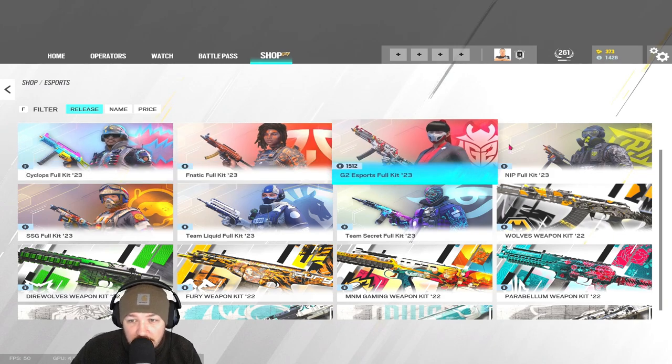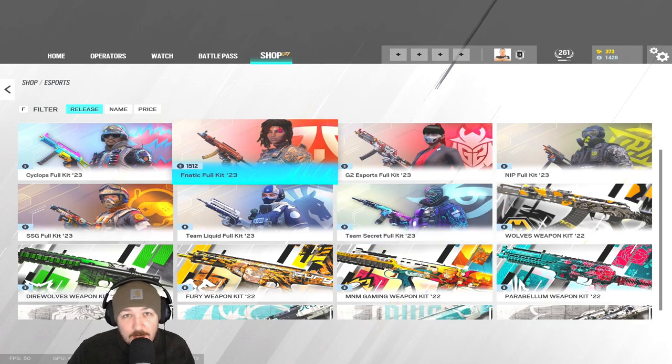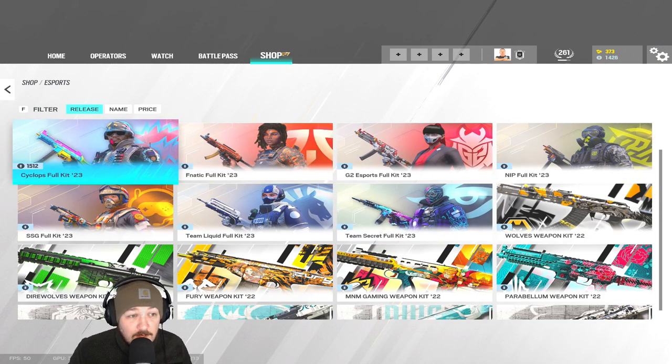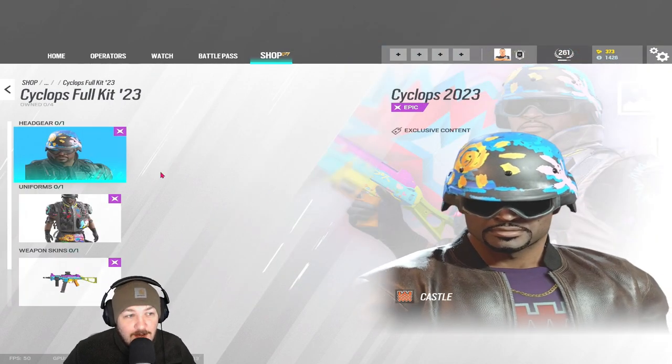This is genuinely the first time I'm looking at these — I haven't logged in and flicked through them before recording. Let's start with Cyclops on Castle, and I'm going to do it on a basis of: will I buy it? The headgear is all right. The uniform is pretty colorful. The weapon skin — it's bold, isn't it?